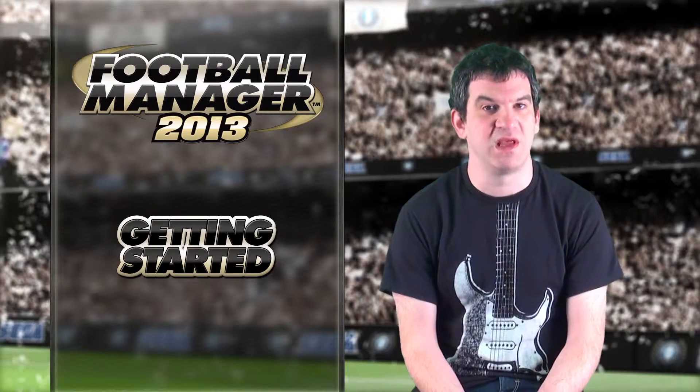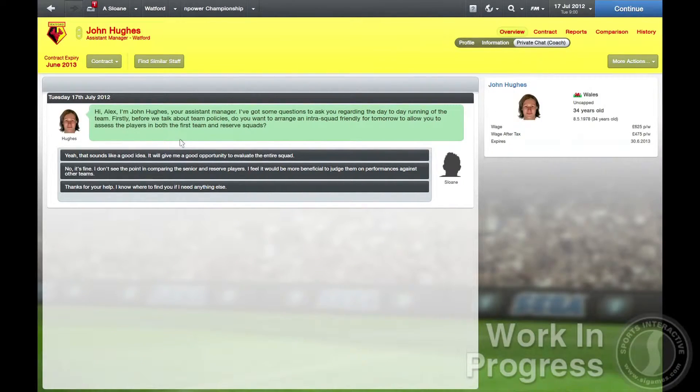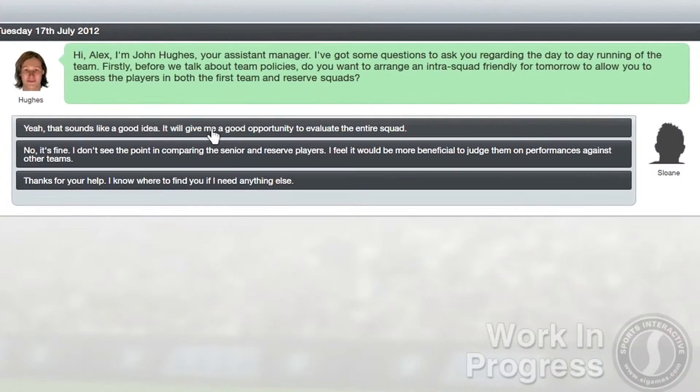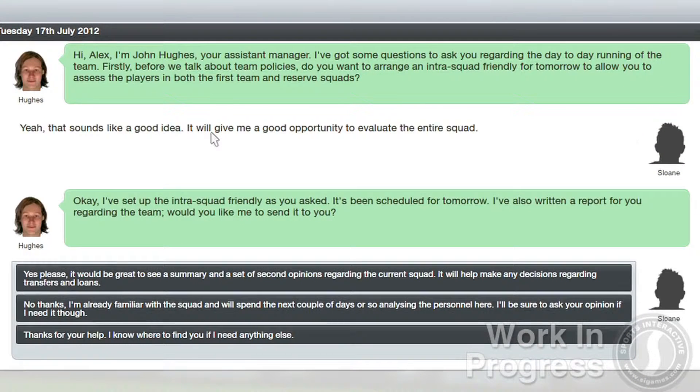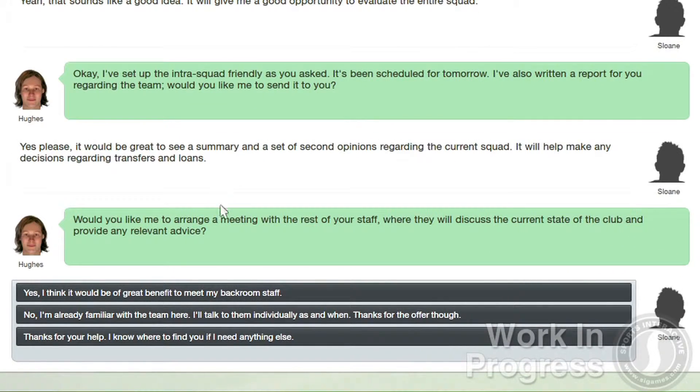Once you've faced the board, you then meet your assistant manager. In this meeting, you prepare for the season ahead by arranging intra-squad friendlies and requesting player reports. This really helps you get to know your team inside out, and you can also decide how frequently you meet up with your coaches to get their feedback on how the team and players are doing.